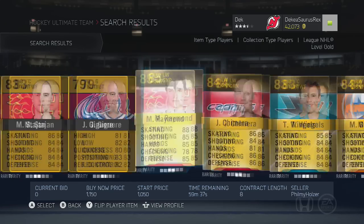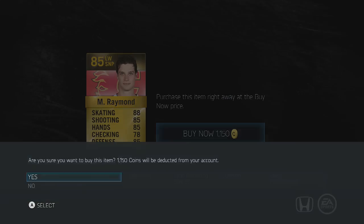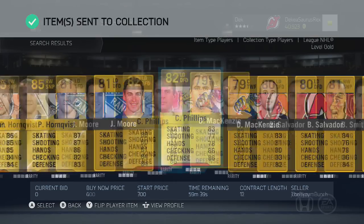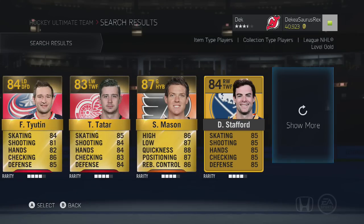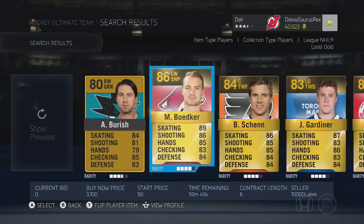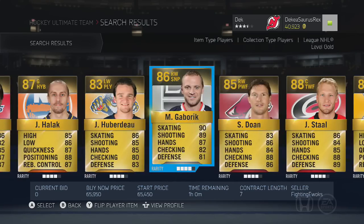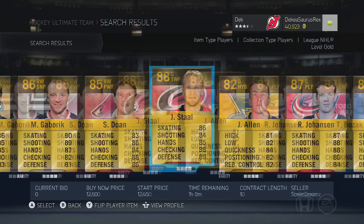The first way is going to the one-hour mark or 59-minute mark and finding deals. Like Raymond right here for 1k — a very good player who's worth around 4 or 5k — and I got him for 1k. There are definitely a lot more deals you can get. The only negative about this strategy is it takes a very long time to get to the 59-minute mark, but basically you get there at around 59 minutes and 50 seconds and just keep scrolling through the pages left and right.